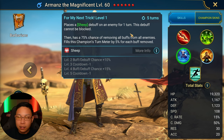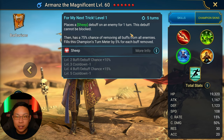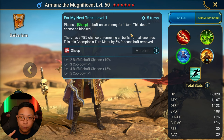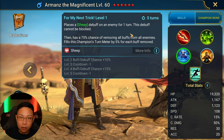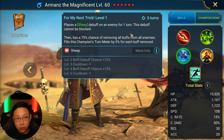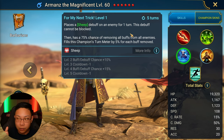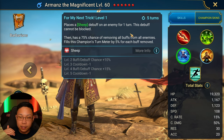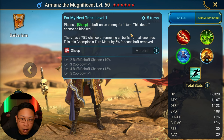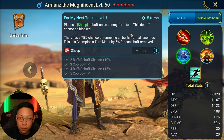The debuff cannot be blocked. When it says 'can't be blocked,' that means even if you have Stone Skin or Immunity on a champion, Armand's can still sheep through their Stone Skin or Immunity. So this will not be stopped by Stone Skin or Immunity. If I were to take Armand's into arena and wanted to sheep a UDK or a Mortu Macabre in Stone Skin, I'm still going to be able to do that through his Stone Skin — if I win the 50-50.